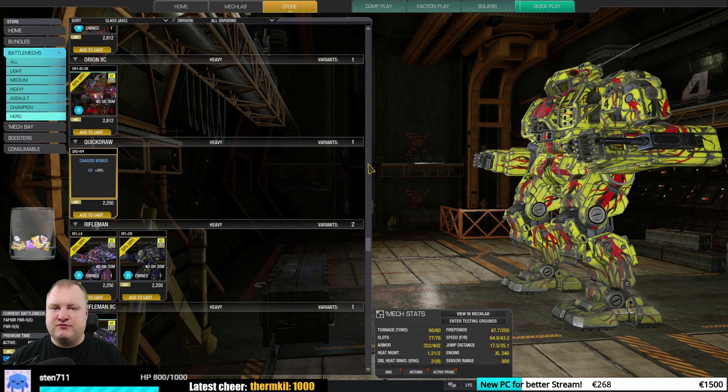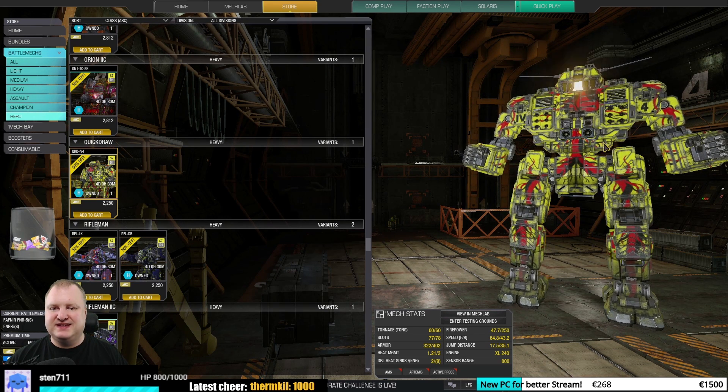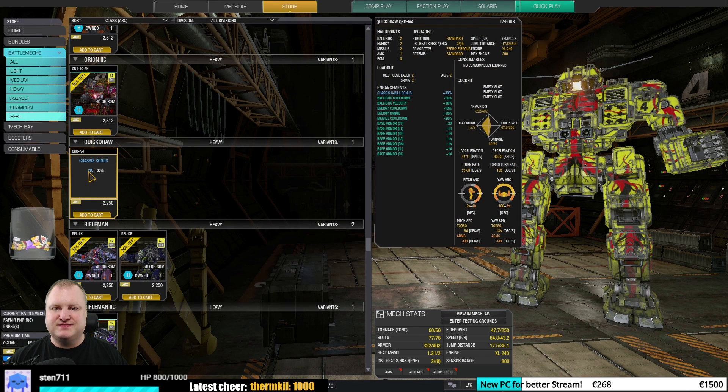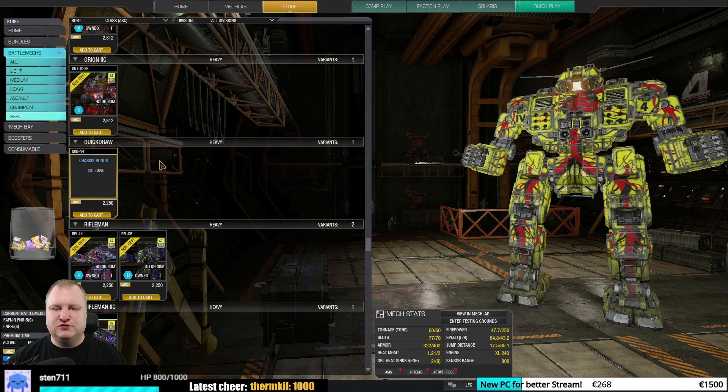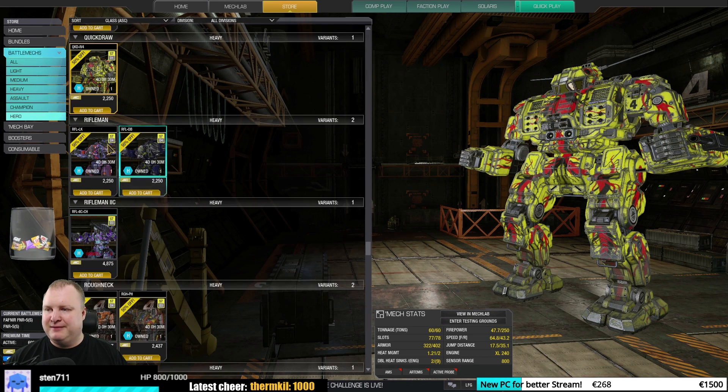100% contrast — the Quickdraw IV-4 is a must-buy. You guys know why. MRM-30 or MRM-40 builds with XL engines, insanely strong, insanely good quirks with 20% missile cooldown and all the armor. This is a must-buy — one of the best mechs in the game.